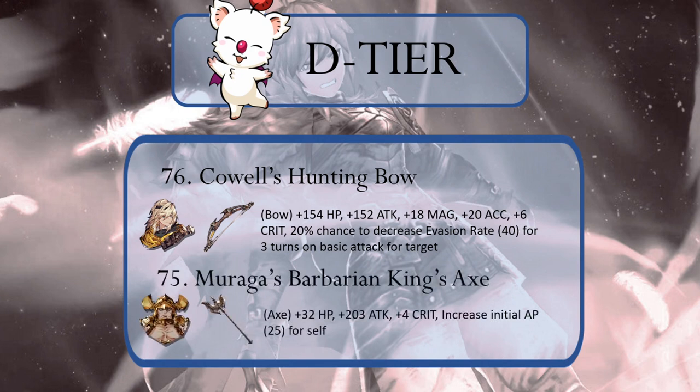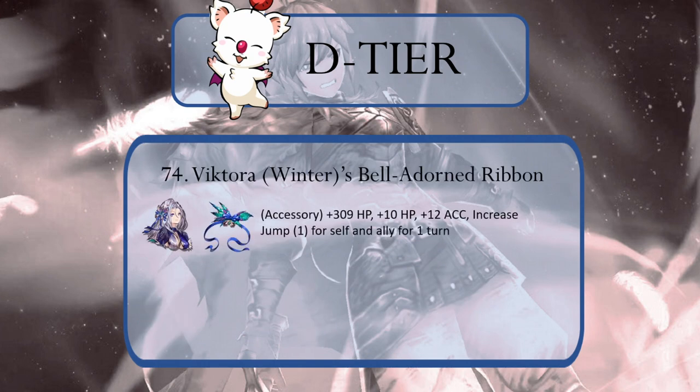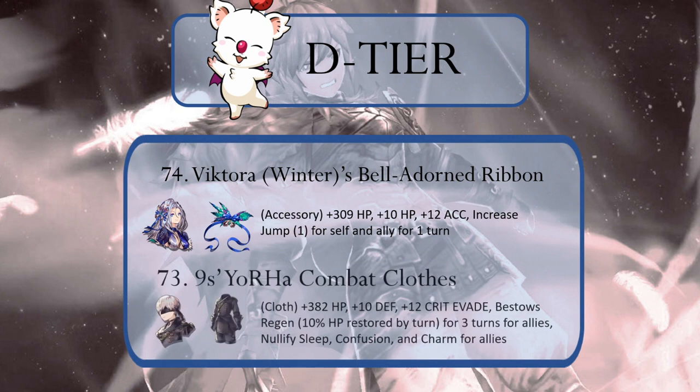Frederica's Victory Ribbon is awful. Luartha's Arcadia Gun has a decent attack modifier but is outclassed in that category, as well as bonus or ability, by the Mega Rare Ross Algethy. It's a similar story for Cowl's Hunting Bow, as its Mega Rare Killer Bow counterpart outdoes it in every way. Moraga's Barbarian King's Axe is the best axe in the game and provides an initial AP boost, but it's an axe — not a whole lot of use for it right now.